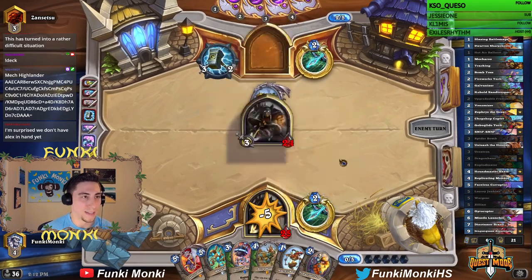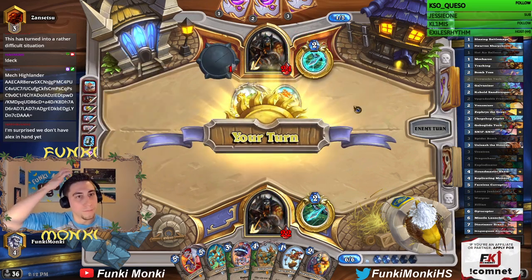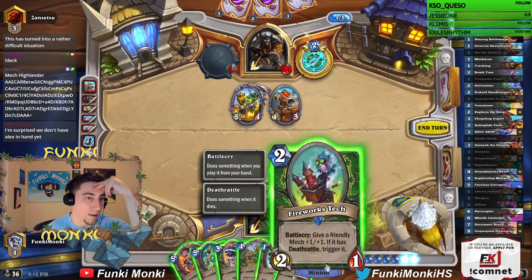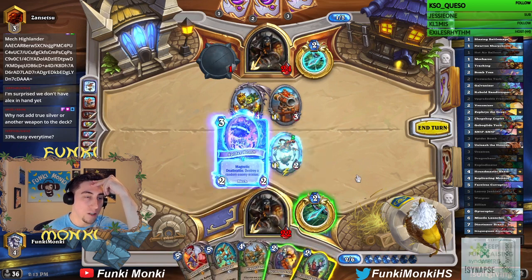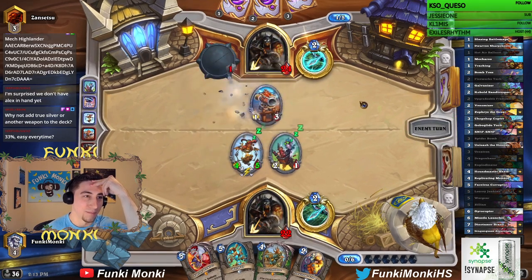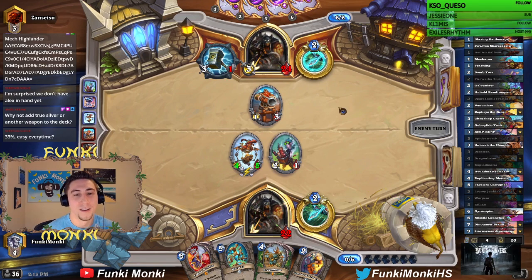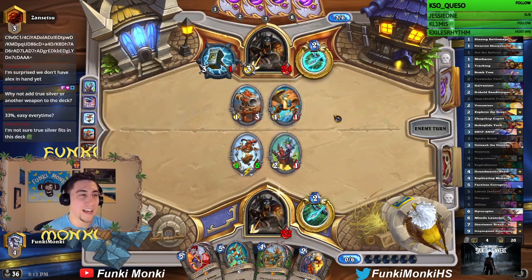Alright, so we're going to dragon bane into hero power, and that should kill the Frizz, right? Or it should kill the Dwarven Sharpshooter, right? Hold the phone — do I actually want to hide our balloon, spider bomb, and then fireworks attack it instead? Alright, got to make sure that my magnetizing works this time. Kill the Frizz. Yeah. Every time. Let's go. 33%. Easy. Every time. 60% of the time, it works every time.